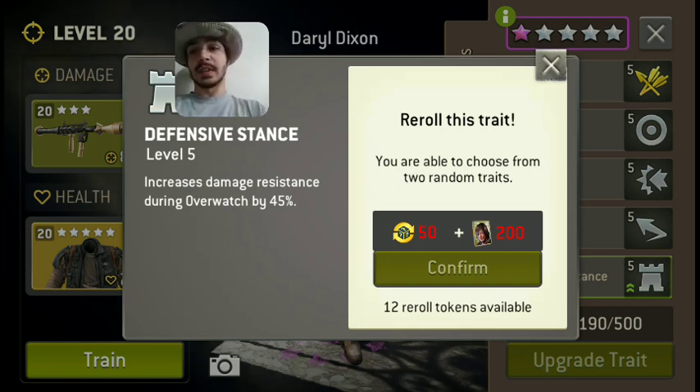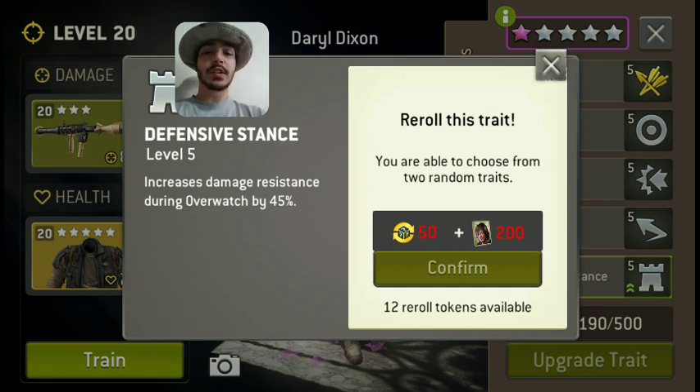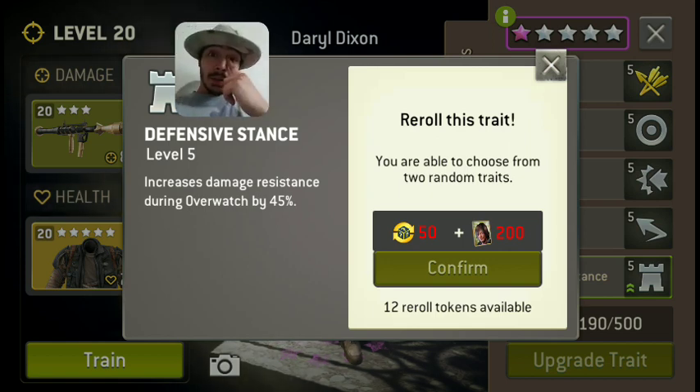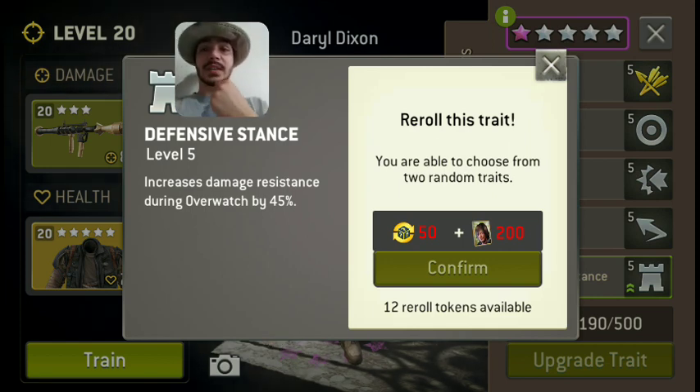Defensive Stance increases Overwatch damage resistance by 45%. Now you're thinking, oh that's good though, right? First off, you almost never Overwatch with your hunters because instead of hitting a straight line, they only hit one guy. So you almost never Overwatch with them. Second, your ranged characters are almost never going to be close enough to be getting hit. And if you are, that damage resistance isn't making enough of a difference because your character isn't built around that. Being able to re-roll it would give you a lot of options — if you get Sure Shot or Ruthless, it makes him far more offensive. If you get Ironskin, which is just general damage resistance, that's really good and makes any character extra defensive.